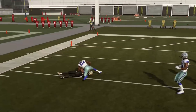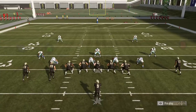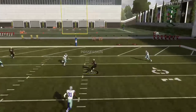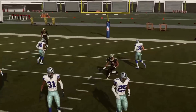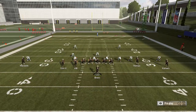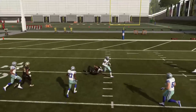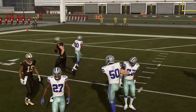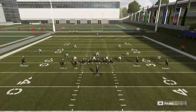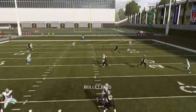I typically will put the tight end on a streak, but I found that this year if you put him on a slant — especially against Cover 3 and the way zones turn into man so often — the A route can get open and also pull coverage down to get the B route open more often. You can even put him on an out route, although most routes outside get covered better this year.